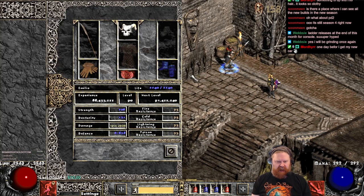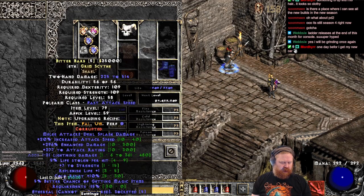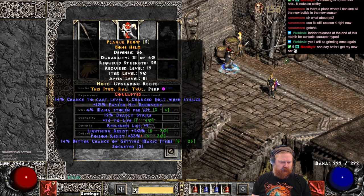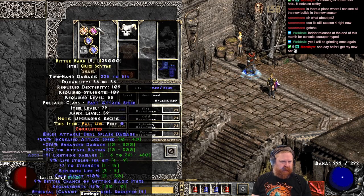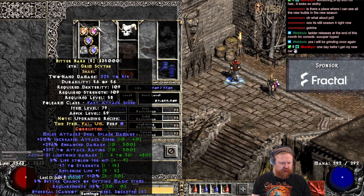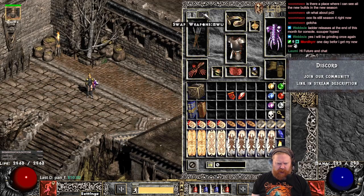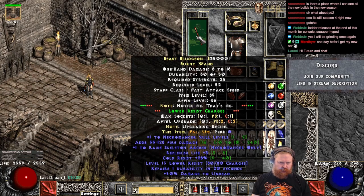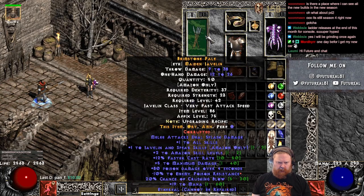We have acquired some gear changes since the previous map — nothing for the Mercenary though, that's exactly the same as before. Let's quickly go over them. The weapon is nice, it's cruel with five sockets. We need an Umruin so we can upgrade it, but hopefully we can find that today. We're playing a Lower S Wand on swap in case we need that.